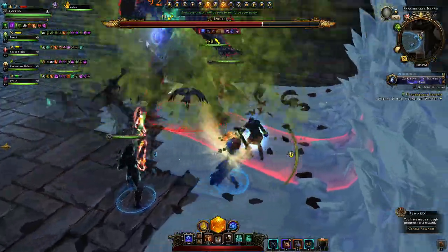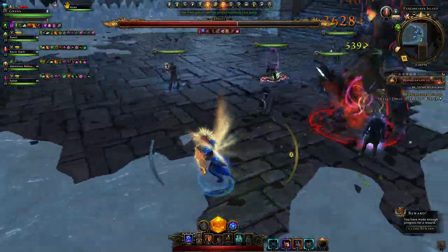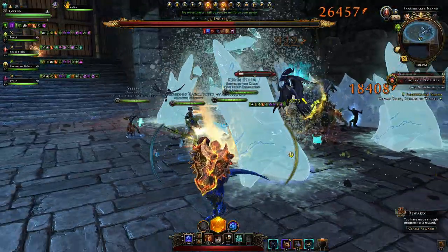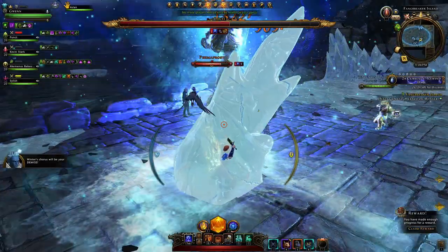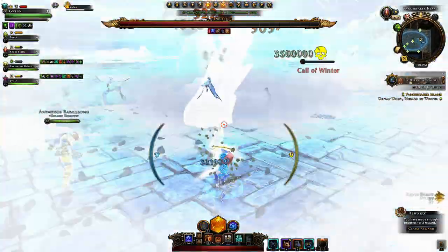She charges and strikes with the sword — her damage is manageable. When she strikes with her sword you'll see ice appear on the ground. As a tank you need to move her away from the ice. Now we have 'winter is coming' — you need to hide behind the ice. Get into it and make sure you're at the back end of it and you should be protected.